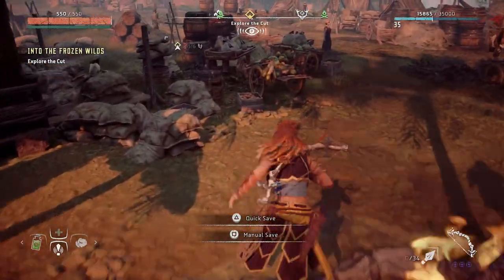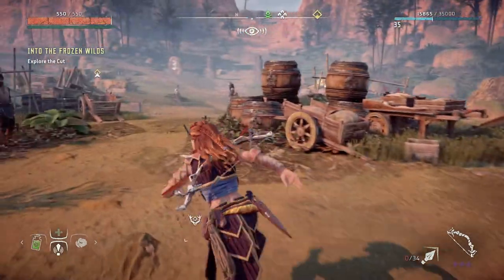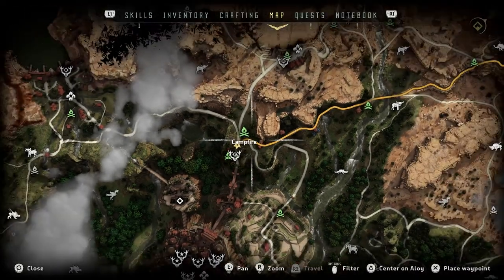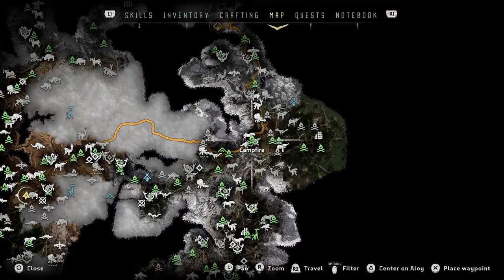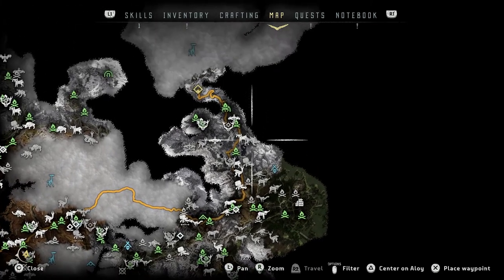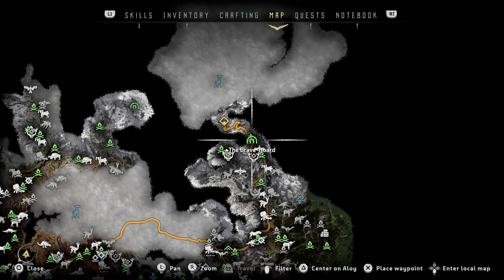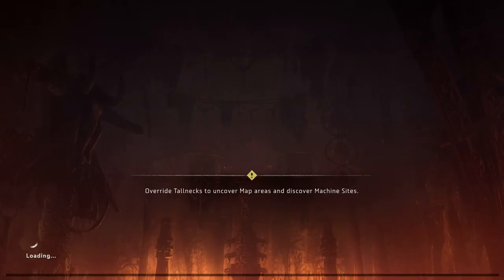Alright, let's go over here. We have a long way to go — we still have a few campfires we haven't discovered. We've gotta go super far. This is the Grave Horde area — I gotta figure out how to get there. Let's go ahead and fast travel here, then we'll make the determination on exactly where we need to go.